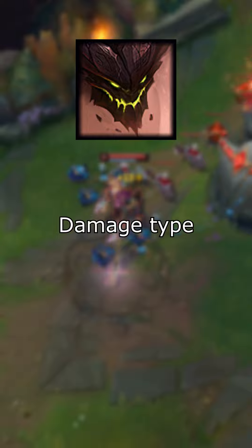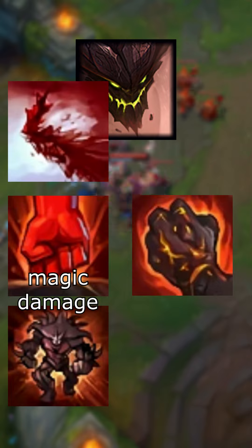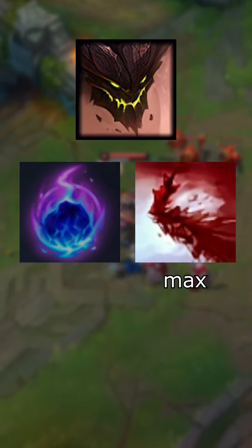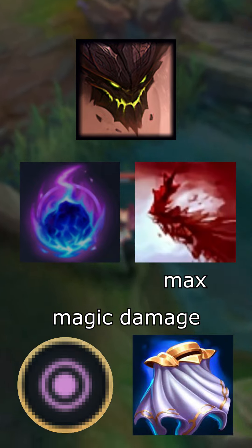You should also consider the type of damage Malphite deals, which depends on his build. His Q, E, and ultimate deal magic damage, while his W deals physical damage. If he's using the Arcane Comet poke build with Q max, he mostly deals magic damage. To defend against that, you should take the magic resist rune or focus on building magic resistance in the early game.